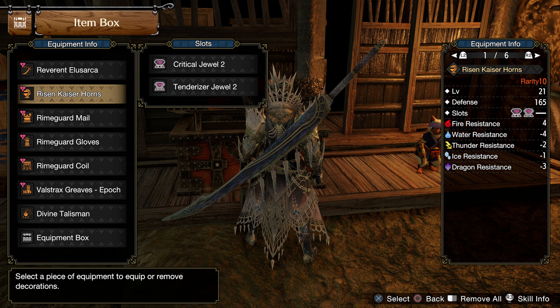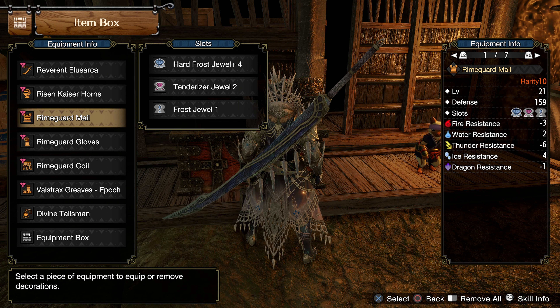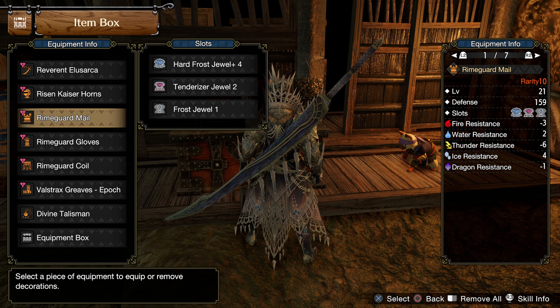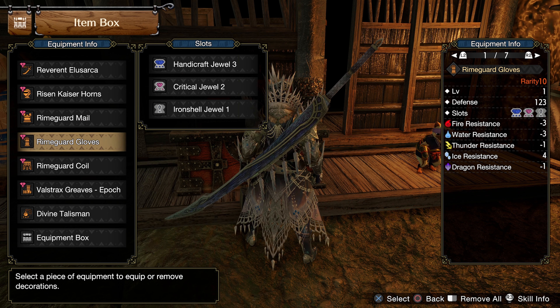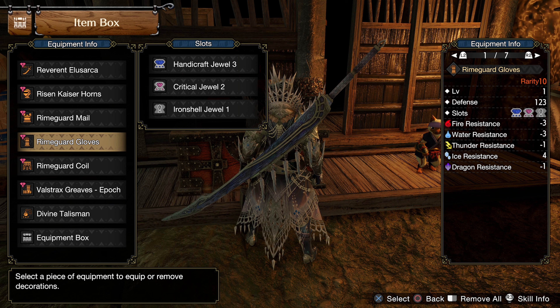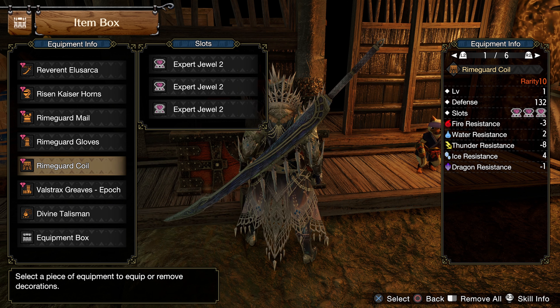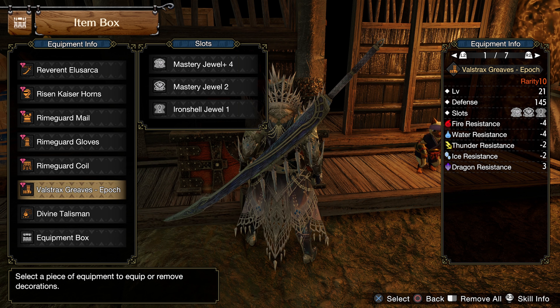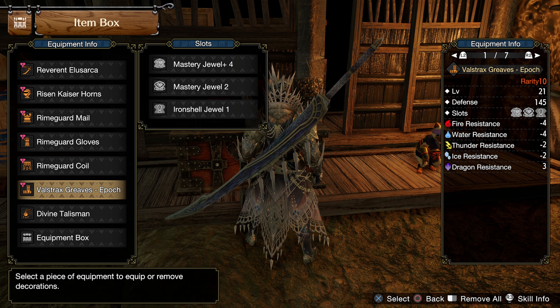Risen Kaisershorns from Risen Teostra with a Critical Jewel and Tenderized Jewel. Rimguard Male from Valkana with Heart Frost Jewel level 4, a Tenderized Jewel and a Frost Jewel. Rimguard Gloves from Valkana with a Handicraft Jewel, a Critical Jewel and Iron Shell Jewel. Rimguard Coil from Valkana with 3 Expert Jewels. Wastrax Graves from Risen Wastrax with Mastery Jewel level 4 and 2, and an Iron Shell Jewel.